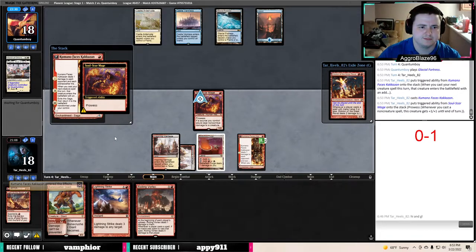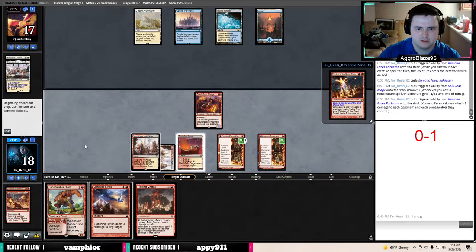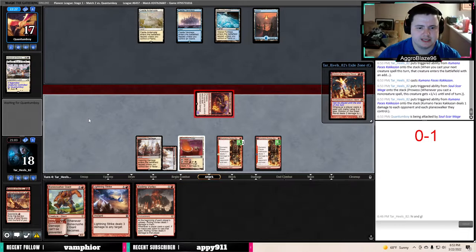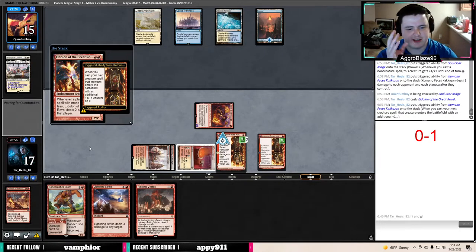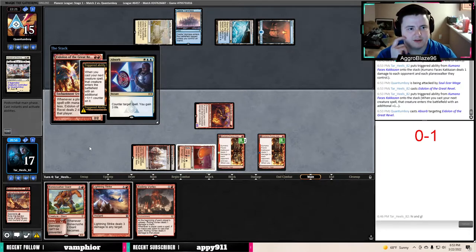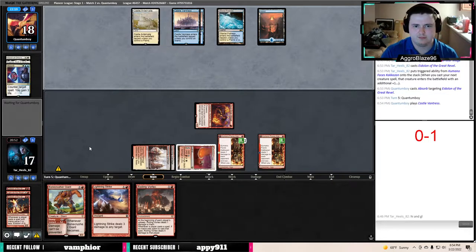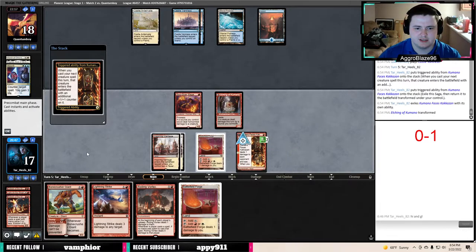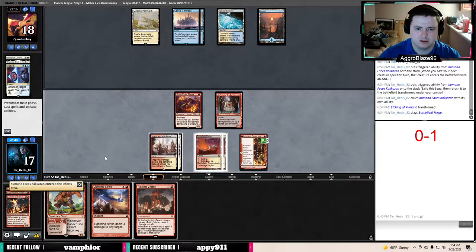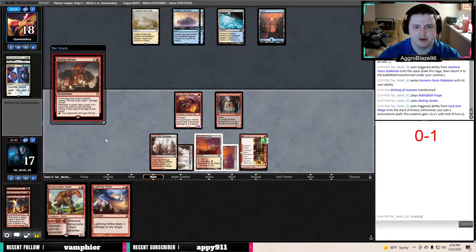We'll run this one out and see what our opponent does — they're going to let it resolve. We're going to attack for two, go to 15, and then play Eidolon. Now if they let this resolve, they definitely just have a Supreme Verdict they're looking to clean up with. Absorb is also a good option. We'll put these on the stack and run out Vortex — if they have a counter, this will get met with it. It always does.